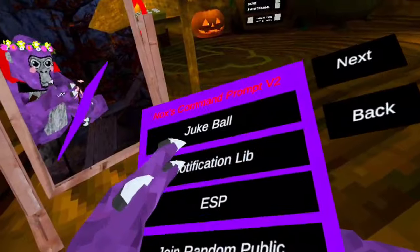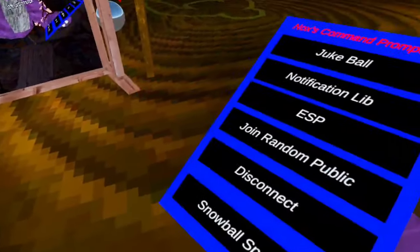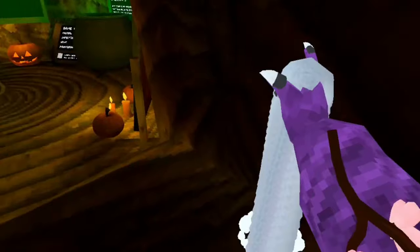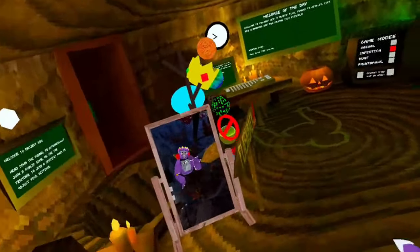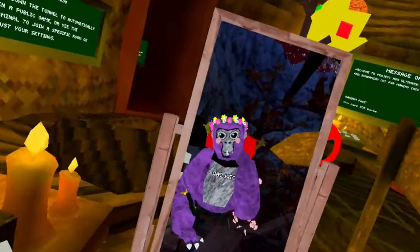ESP lets you see people through walls and it's actually working. Join random public brings you into a random public lobby. Disconnect disconnects you. Snowball spammer — you right trigger it and it's insanely fast. For some reason the snowballs stick to your hand when you have it on, which I actually kind of like.